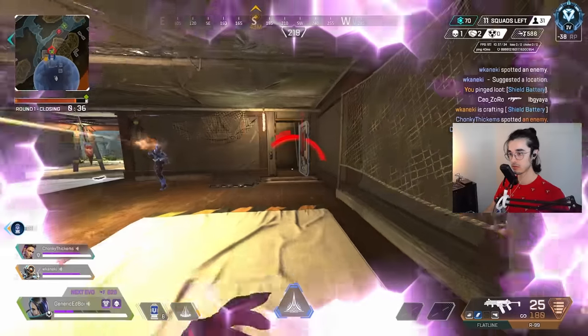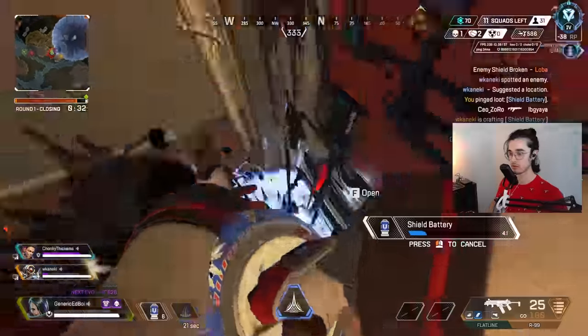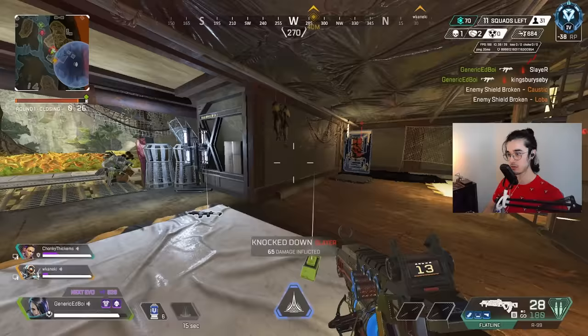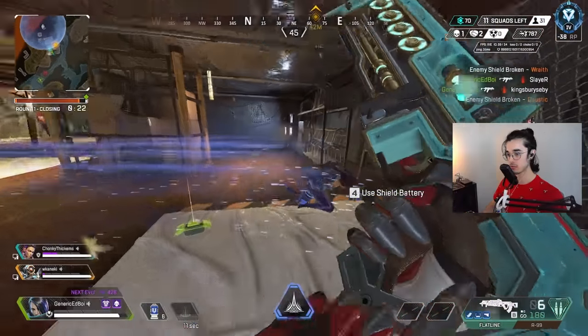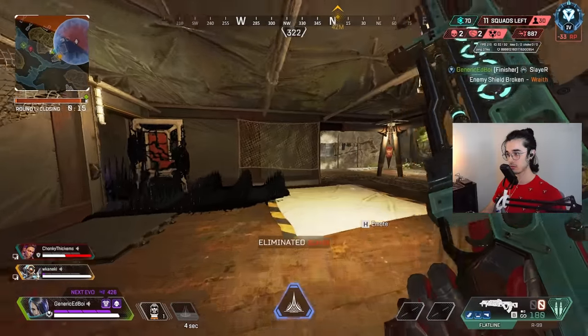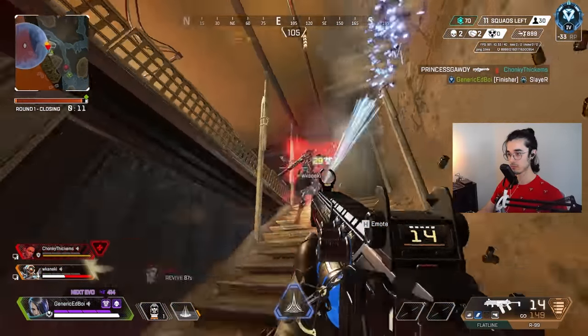Number eight: adapt your playstyle to fit your teammates. This is so, so important. There's not a single more tilting thing than having a random that's either far too aggressive and stims into everything only to get deleted, or an absurdly passive Rampart sitting back with a charge rifle doing damage but too far away to follow up. Properly meshing with your team will obviously help prevent that. It is quite difficult — often you're forced out of your comfort zone — but you'll be better for it.